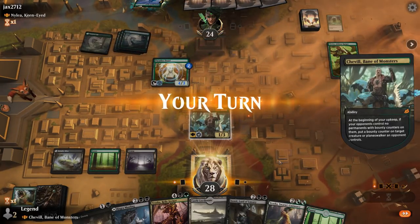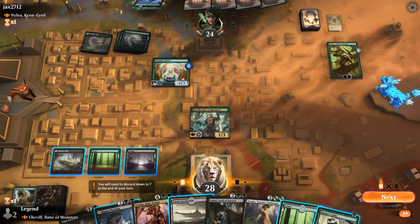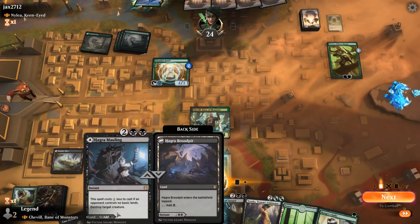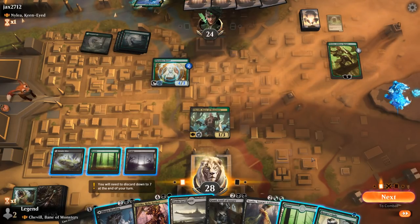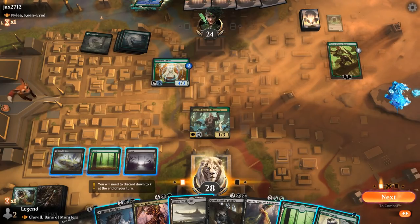Vivian gets a bounty counter. Hagra Mauling sadly doesn't take out planeswalkers. I would like to keep up Ranger's Guile to protect Shovel from Vivian's minus ability. It's probably not going to happen, so instead I could send Shovel at Vivian to trade, or I could just play Vraska.